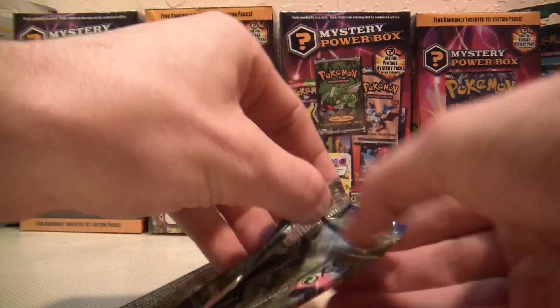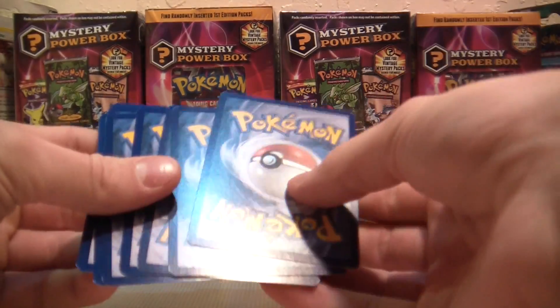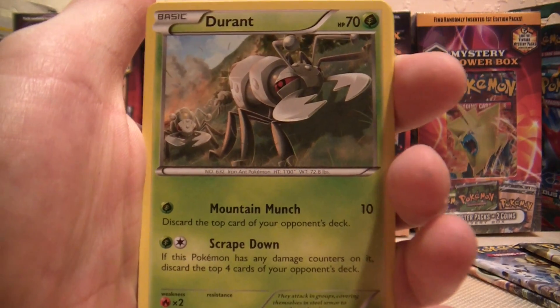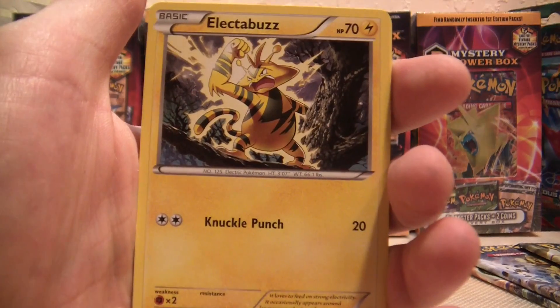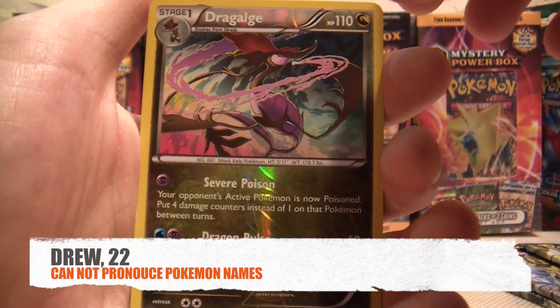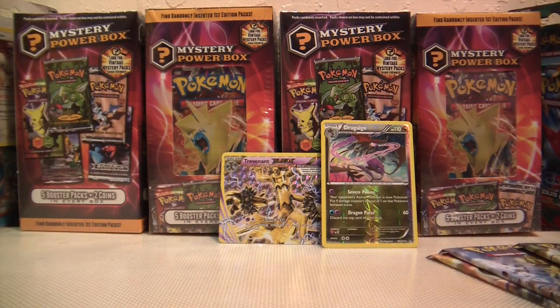Let's see if this Scizor pack can keep up the good pulls. Three from the back. Starting off with a Trainer Puzzle of Time, Bursting Balloon, Durant, Blitzle, Ferroseed, Electabuzz, Mime Jr., Raticate, a Reverse Dragalge — can't say that very well — and a regular rare Lilligant. Oh well, you're a good card.